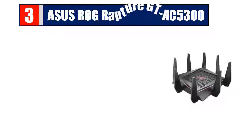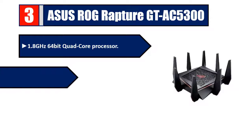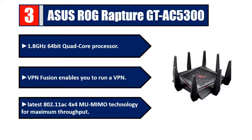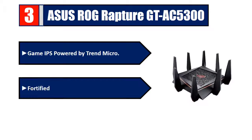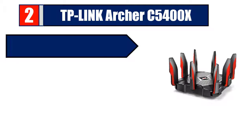Number three: ASUS ROG Rapture GT-AC5300. Features a 1.8 GHz 64-bit quad-core processor. VPN Fusion enables you to run a VPN alongside the latest 802.11ac 4x4 MU-MIMO technology for maximum throughput. Game IPS powered by Trend Micro provides fortified frontline network security. Please check the description for details and best price.